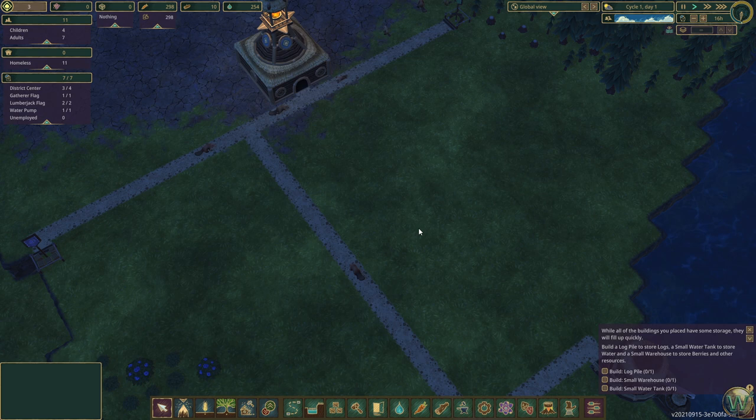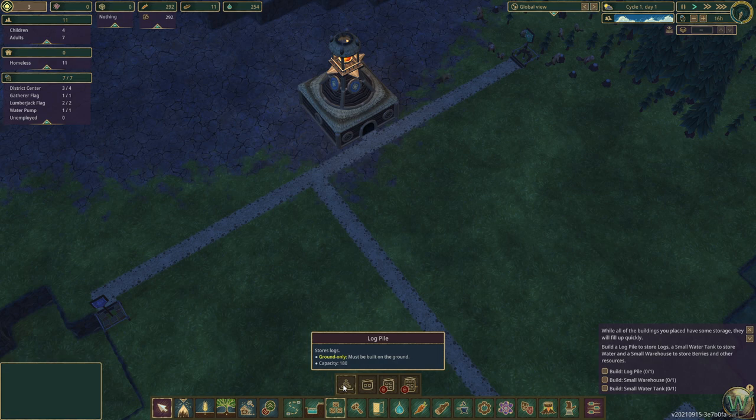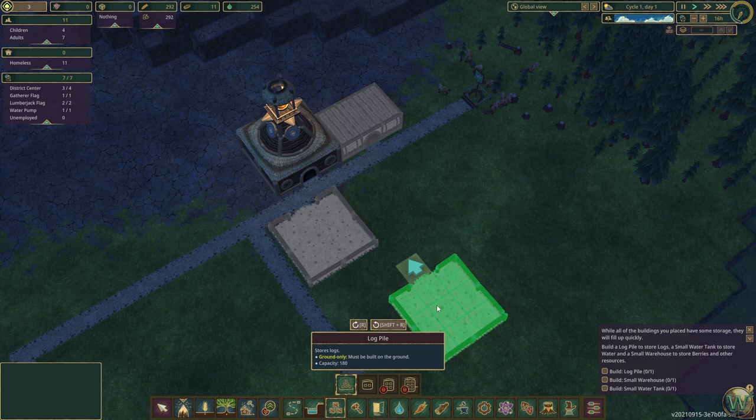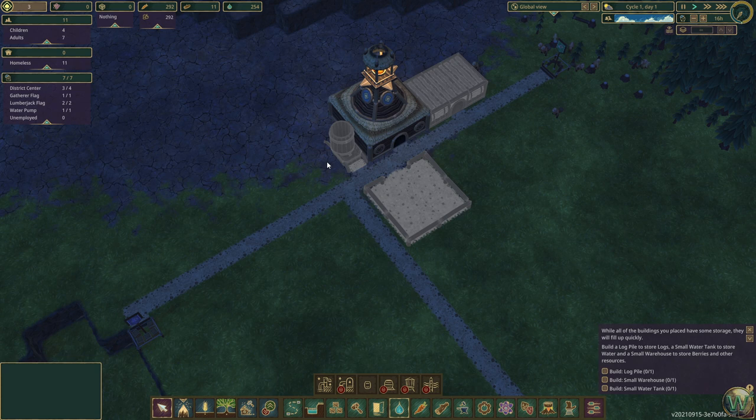While all the buildings you place have some storage, they will fill up quickly. Build a log pile to store logs, a small water tank to store water, and a small warehouse to store berries and other resources. I think we should probably build those here around the district center. The log pile and the small warehouse are both here in the storage menu. I'll put the small warehouse here on this side and the log pile here, and then the water tank from the water menu I'll put right up here next to this side.